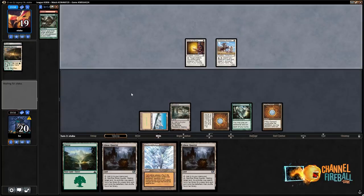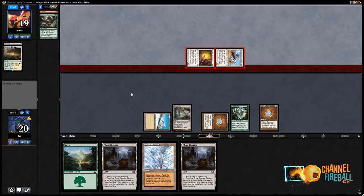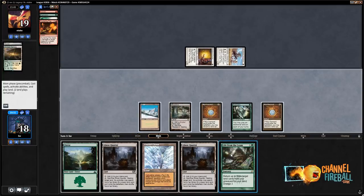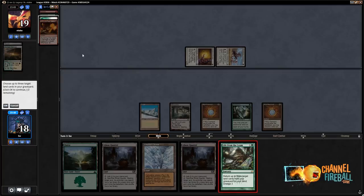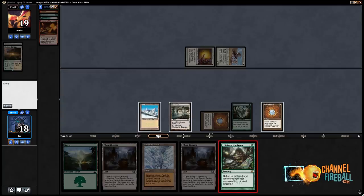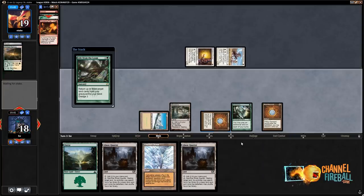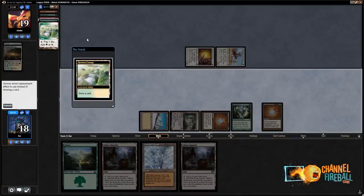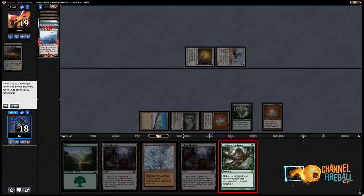My opponent doesn't have much of a fighting force in play. It looks like some kind of Death and Taxes with blue and green. There's a Punishing Fire and Horizon Canopy, so no special lands yet. There's no point in using Wasteland or Ghost Quarter. I could play Glacial Chasm but I really don't care about two points of damage, so I'm just gonna get back Horizon Canopy. I'll play Horizon Canopy as my land, sack it to draw a card, and dredge Life from the Loam. Dark Depths, Grove of the Burnwillows, Horizon Canopy — okay, I should probably play my land. Ghost Quarter, because I have access to lots of green.